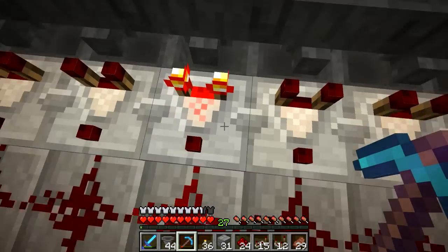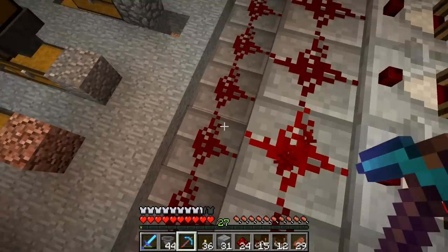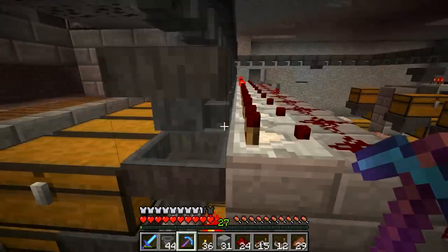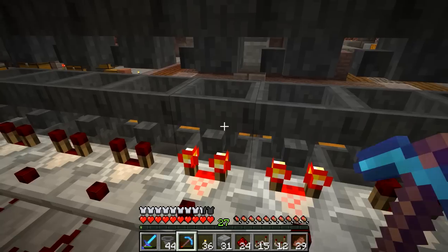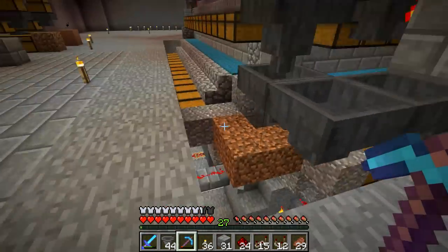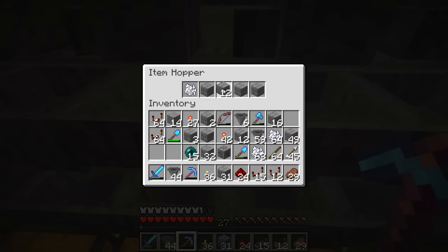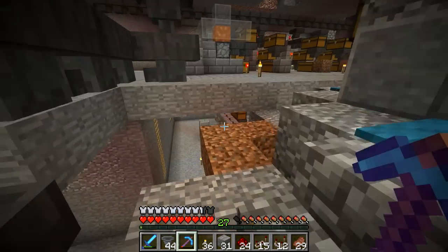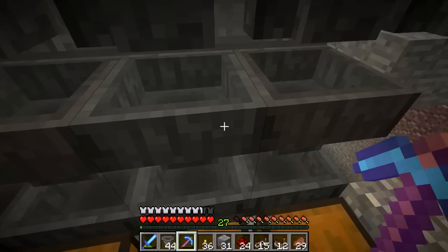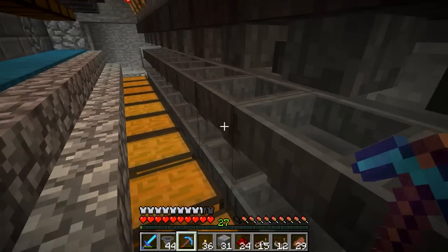As long as we don't send stone bricks, that filter will actually work. The reason that happens is this is 19, 20, 21, 22 — the 23rd item will light this redstone, which unfreezes the torch underneath. We also need to block these up, otherwise everything will get filled. Let me block these up quickly. We'll go down here and say bone meal, for example — do the same thing, count up to 18. We can't send stone bricks; anything else we can send.